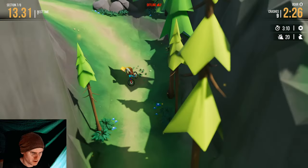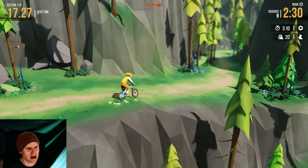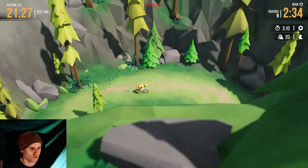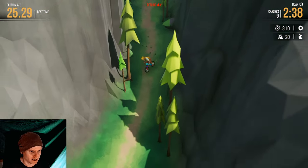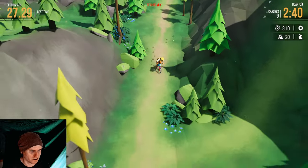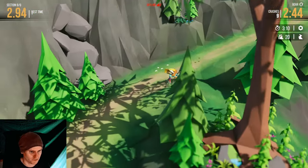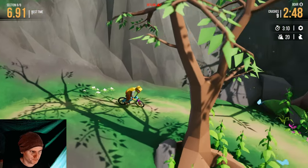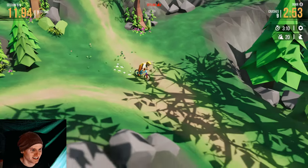I am noticing that when I go back and forth on my bike — using the steering hard left and hard right — it does actually slow you down a bit, almost acts like a brake in a way. I could have done that a lot faster if I wasn't going left-right left-right on the analog stick. This is the last section — we're almost at the end.